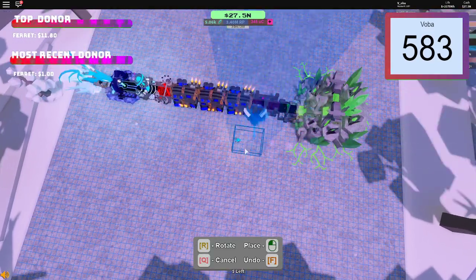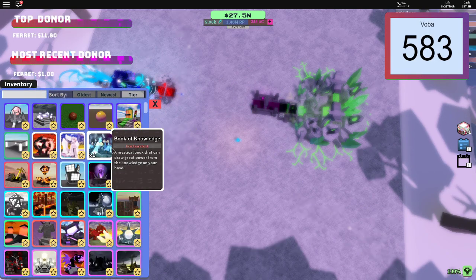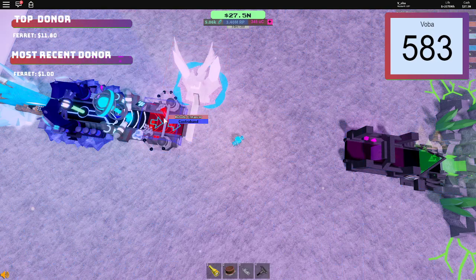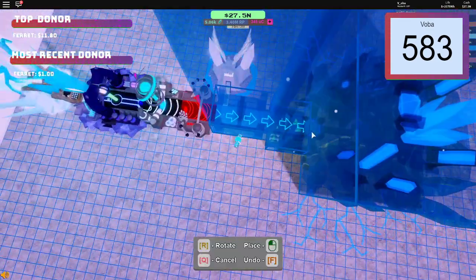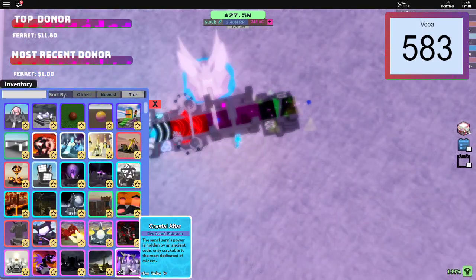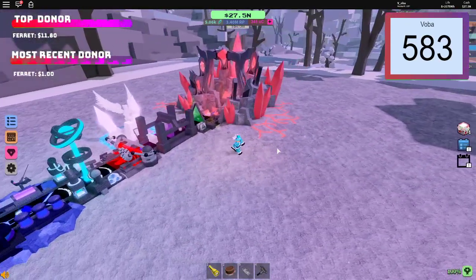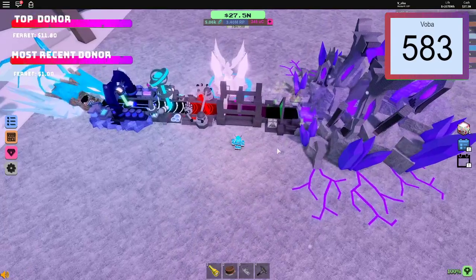If you were to use Angel's Blessing, it'd probably be so much easier because all you gotta do is just pop the angel right there and let it go. The crystal ore broke, but you can clearly see it just goes through easily, very fast.